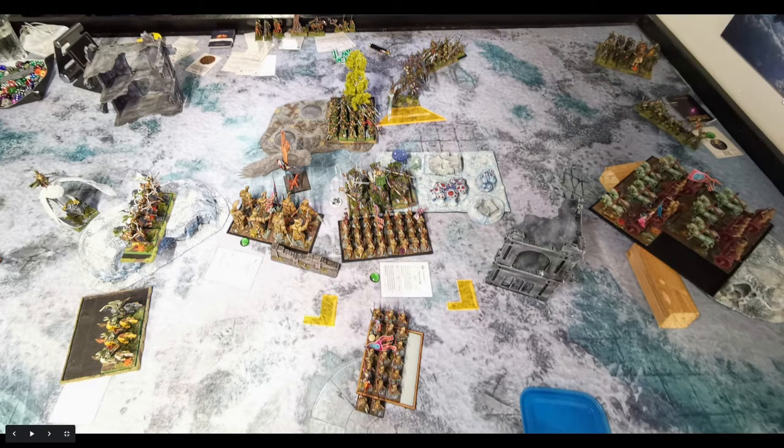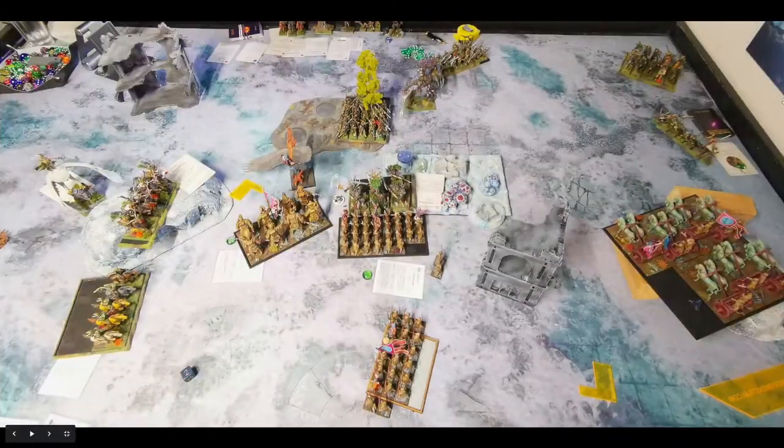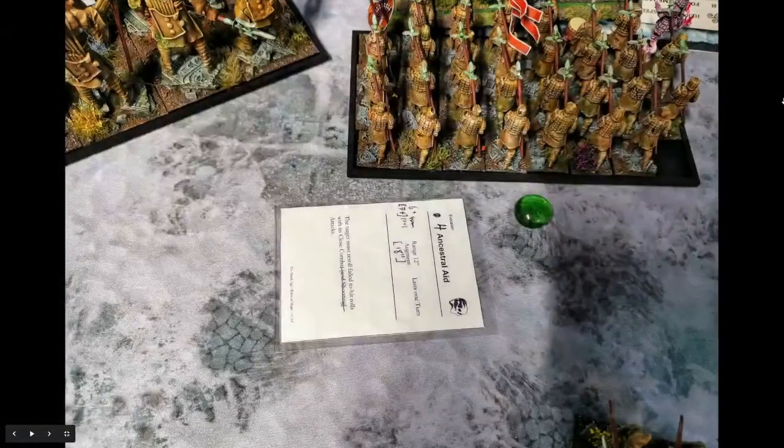Going back to the center — the turn he charged the thicket beast into my necropolis guard, he managed to cast Forest Embrace on his thicket beast. I only had Truth of Time on my unit, not really helpful in combat. But he only managed to kill two of mine and I killed two in return — a fair trade. My pharaoh did surprisingly badly; he caused three wounds but the thicket beast saved two on 5+ with divine attacks. I was disappointed in my pharaoh with God Slayer and all. In my turn I cast Ancestral Aid on them.